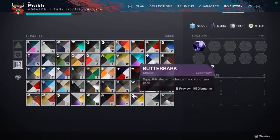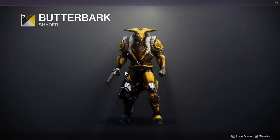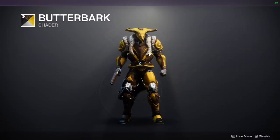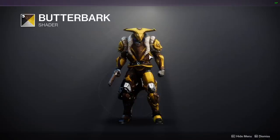Number 5 is Butterbark. I made a video previously talking about the Iron Banner armor and why I like this so much, so it's pretty self-explanatory. The yellow is terrible — I wish it was green. But on guns it looks really, really nice.